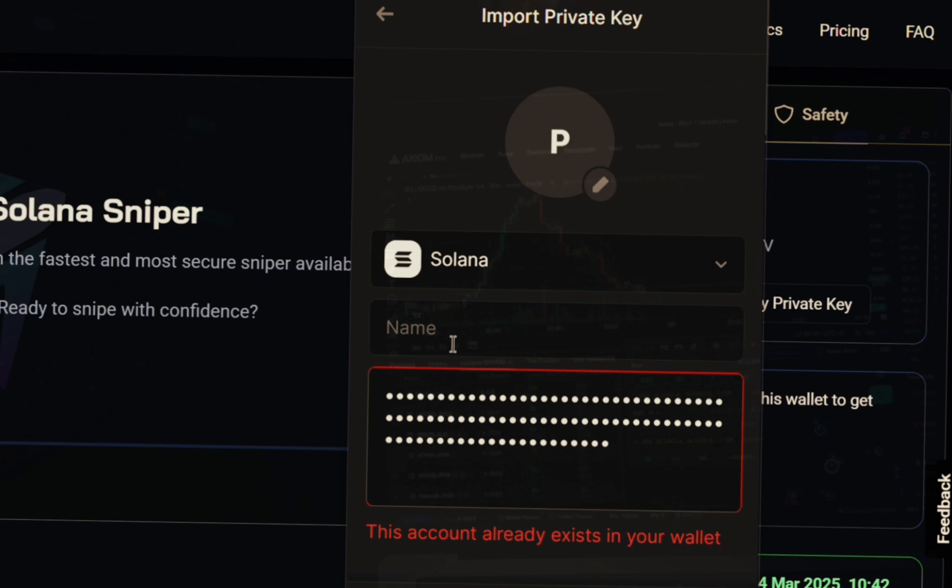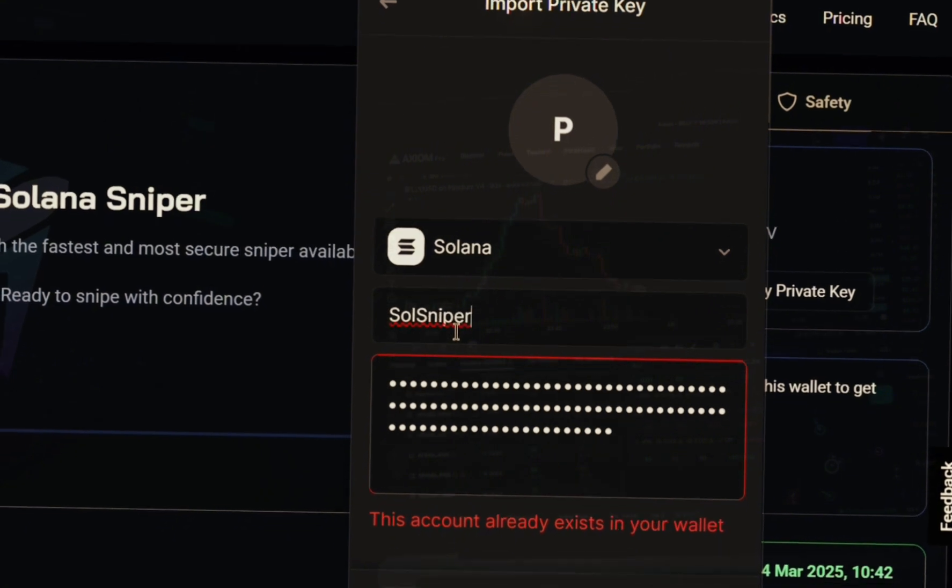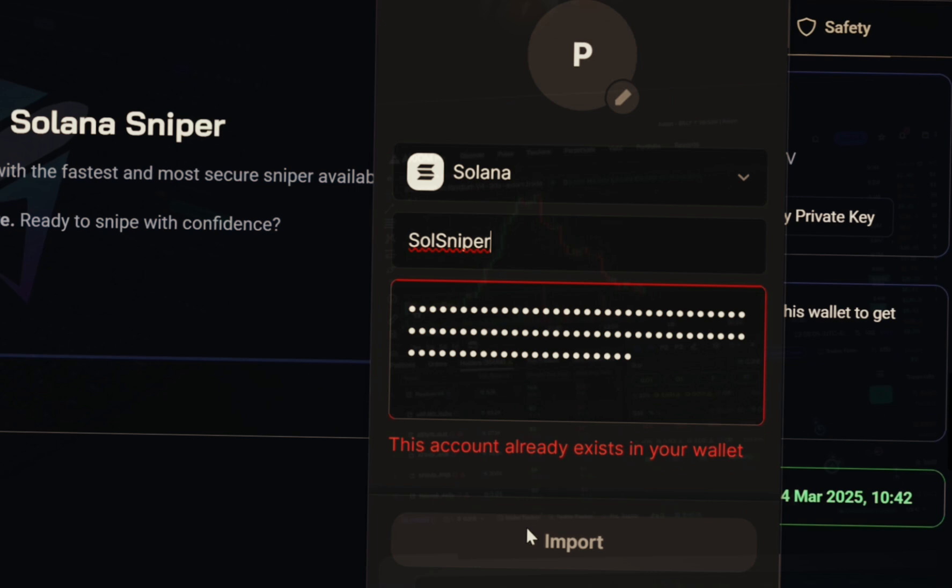Paste the secret key you just copied from SoulSniper right here, give it a name — I named mine 'Soul Sniper' — then hit import and you'll be all set. Your Phantom wallet is now connected to your SoulSniper. The main purpose of that is to basically prevent loss, and when you're ready to return your Solana back to your wallet, this method can assist you in doing that.